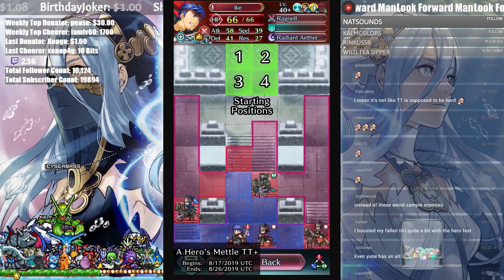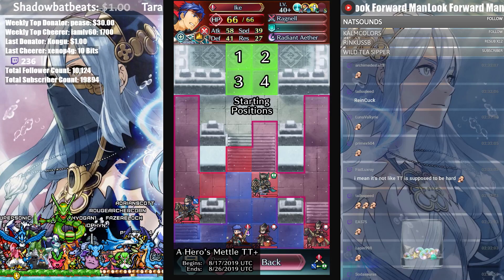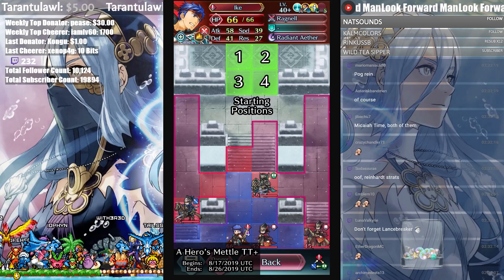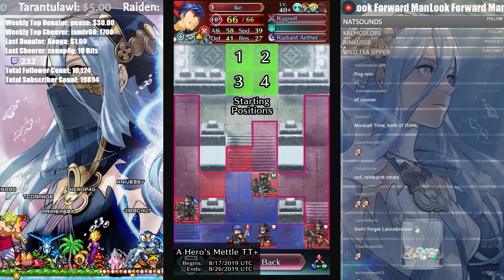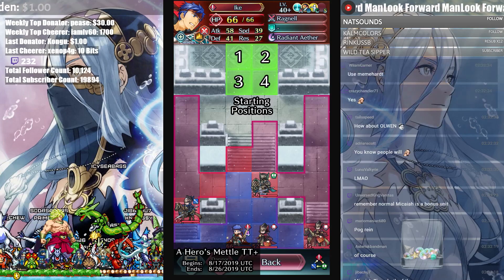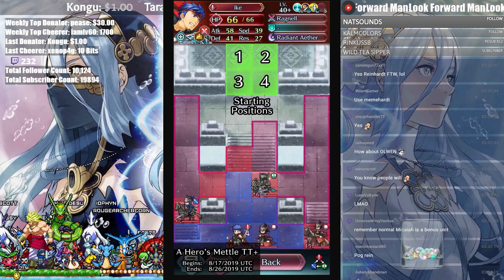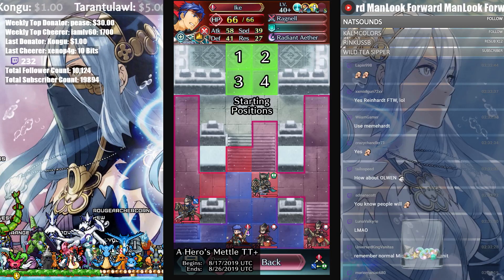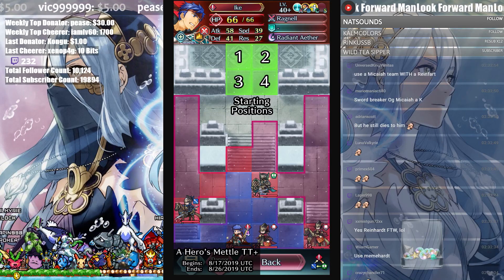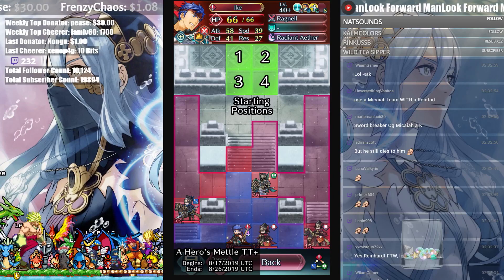Why are you bringing Quick Riposte and Moonbow like everybody else? I hate it. Are we actually gonna suggest Reinhardt be used here? If you're speedrunning Tempest Trials, he's actually pretty good. I'll have you know Ike has 31 res and one attack, so some Reinhardts won't one-shot him. What do they do then - pull out the blade tome? Reinhardt makes me want to cry. Haven't you seen super quick Reinhardt with a blade tome? I've seen people meme that but I still have Cordelia. Anyways, that's your Tempest Trials final map.